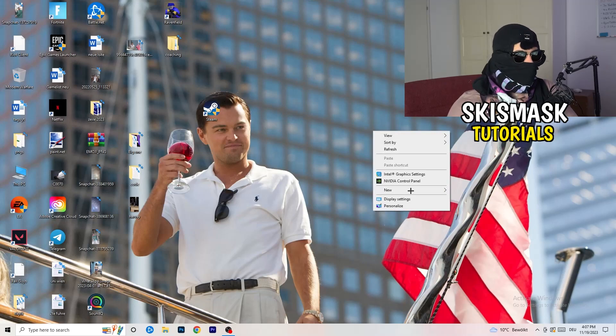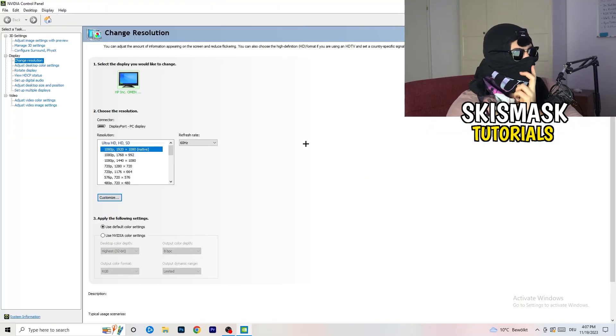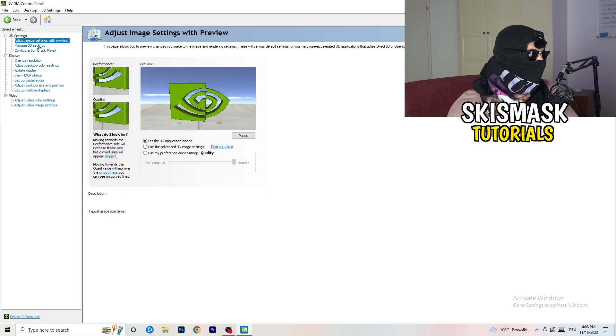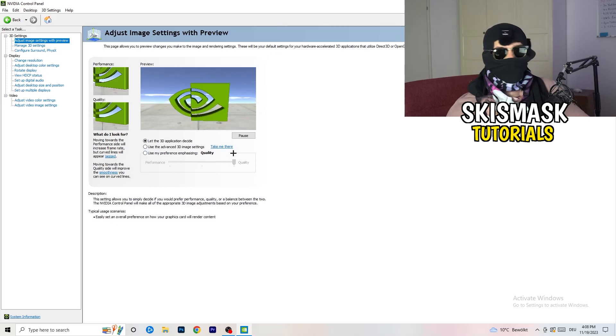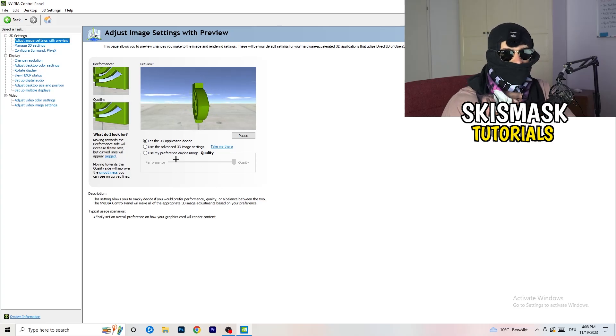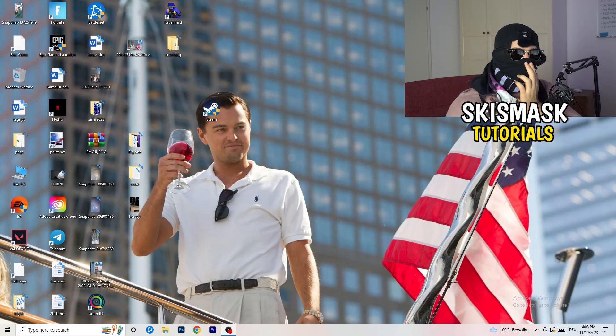Next, right-click your desktop and open NVIDIA Control Panel. You need to check which resolution works best in-game — for me it's the native one. Then go to 3D Settings on the left, click Adjust Image Settings With Preview. You'll see a slider — I'm currently on Quality, but if you want to increase performance, increase FPS, and reduce drops, drag the slider toward Performance. Close the panel when done.